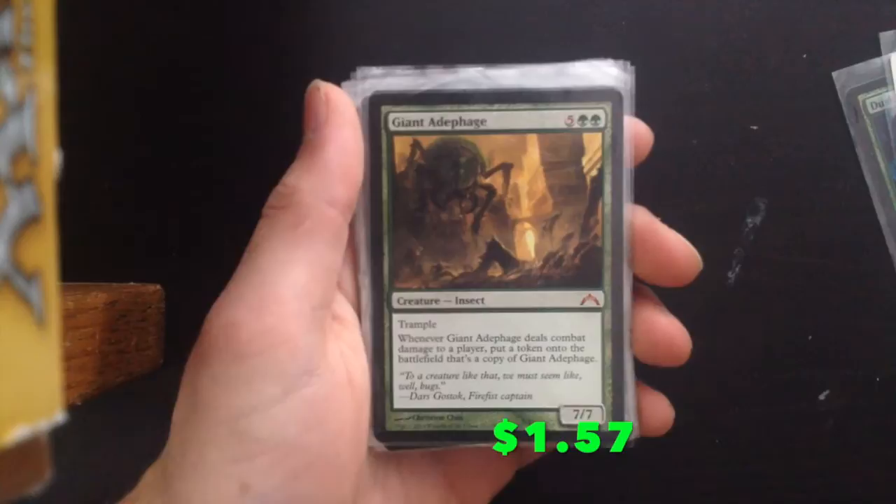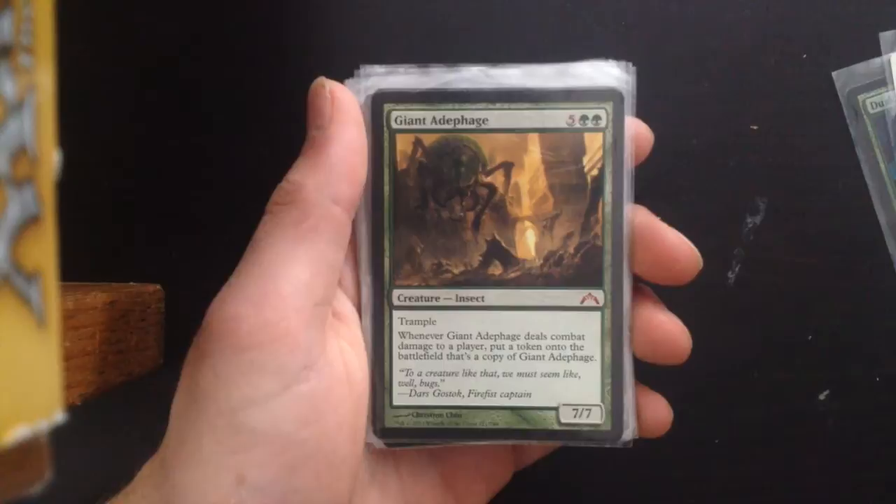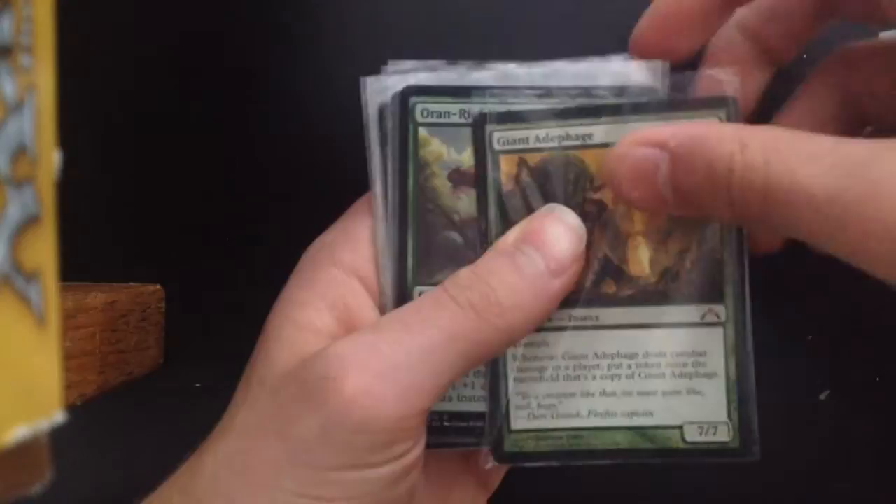Giant Adephage — 5GG, trample. When it deals combat damage, just put a token of it onto the battlefield, which is very powerful. You just get an army of giant copies. Good card.